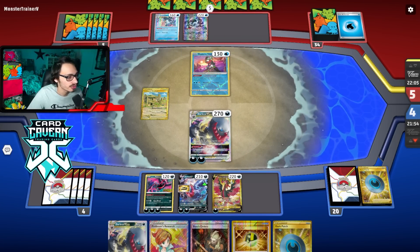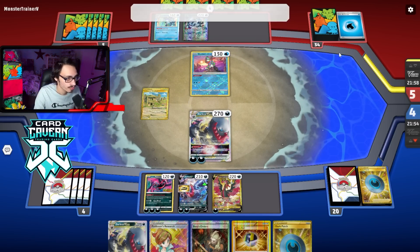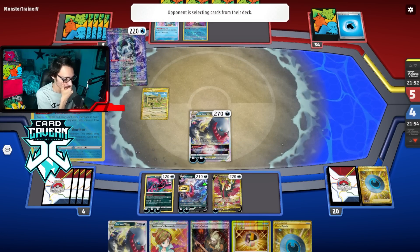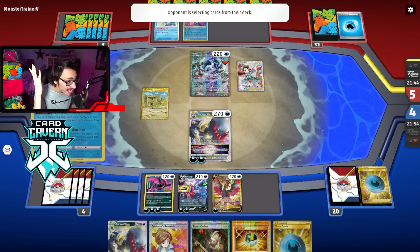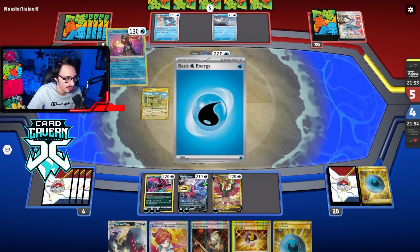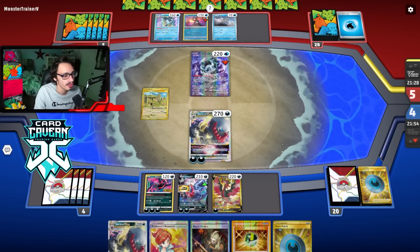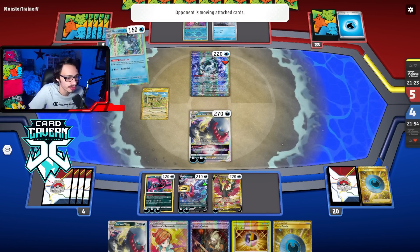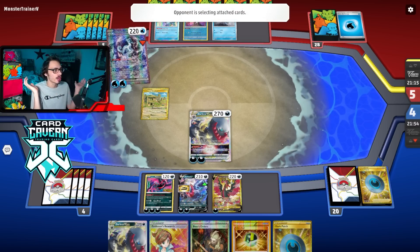Xiempow — can they get a KO this turn? They got an energy. They're down seven energy right now. They have to have a Retrieval in their hand. They need five energy — Candice! But no energy off the Candice. As long as they don't have a Retrieval, this isn't going to matter and we can just knock out this Xiempow. They literally just need a Recovery card. They need five energy but they only have two. If they don't knock me out, game's over — and game's over. They don't have the knockout. GG's!